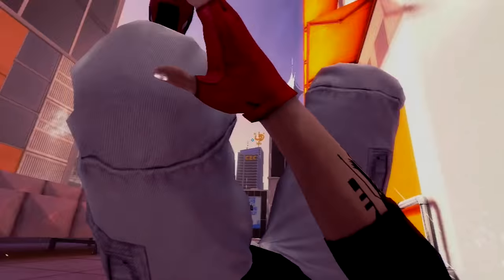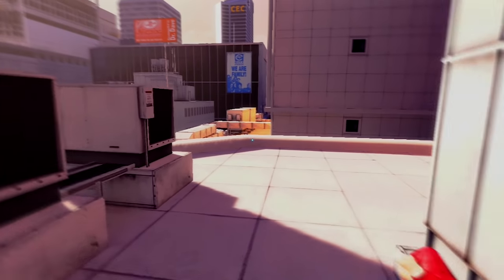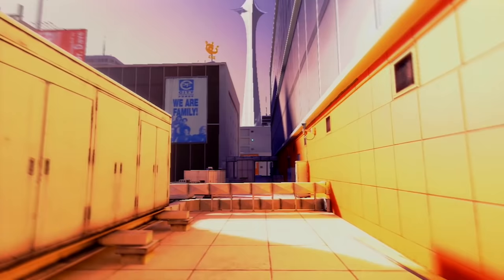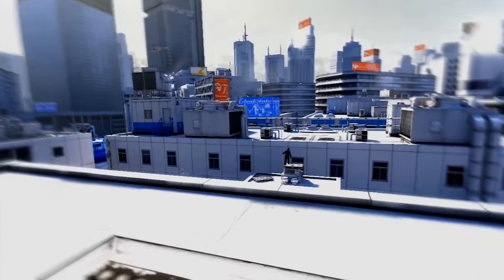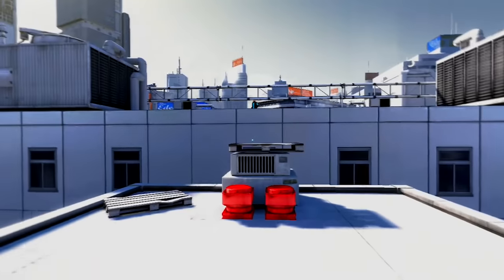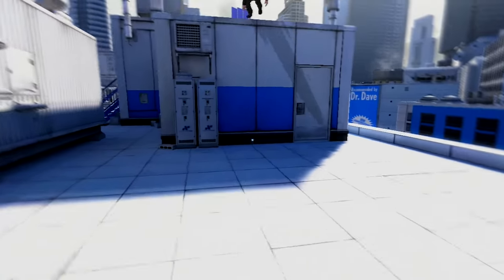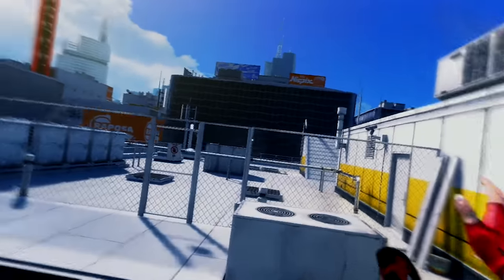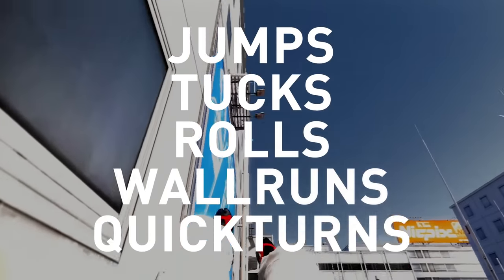The original Mirror's Edge presented most of its levels like an obstacle course. There was a linear route through the world, and you had to build up and then maintain momentum by stringing together parkour movements over a series of springboards, fences, and zip lines. You'd often see your route in front of you, highlighted in the bright red of runner's vision. But the challenge was to pinpoint that path while at top speed, to look for other routes that could be quicker, and to actually pull off the moves — the jumps, tucks, rolls, wall runs, and quick turns — with precision.